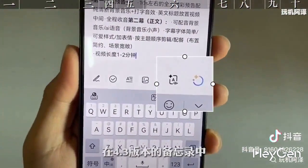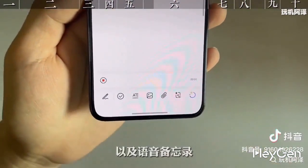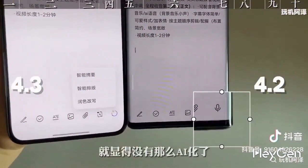There's a new feature added to the memo app in version 4.3: smart summary formatting, rewriting, and voice memos, which are similar to version 4.2. In the AI voice memo in version 4.3, after speaking, you can edit before saving. The standout feature is text replacement, allowing word modification with just one click.